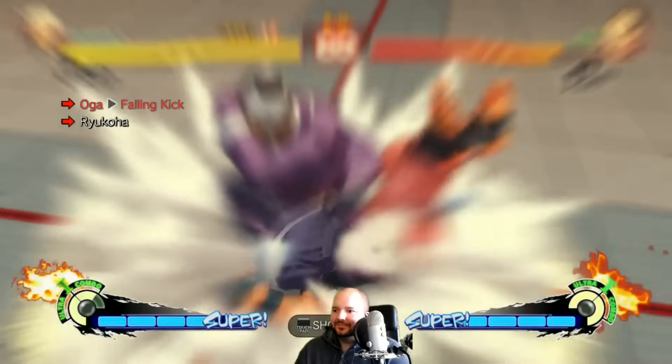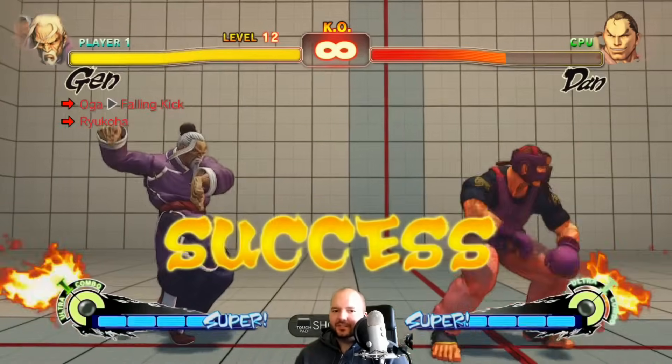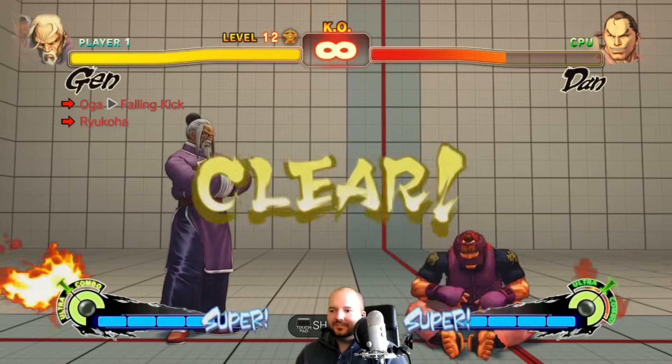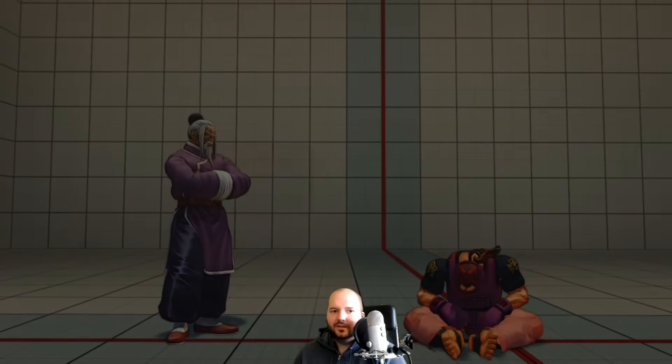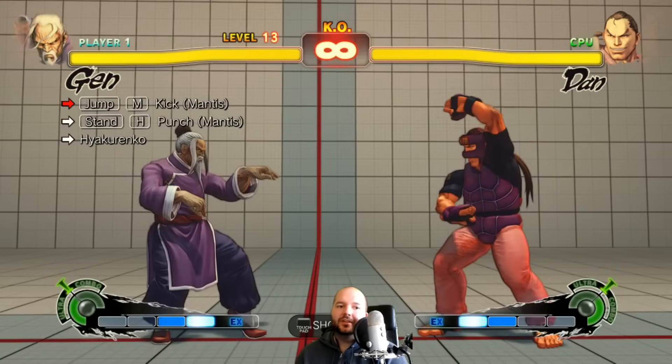There we go — and you cannot dodge what you cannot see. Mantis jump, medium, heavy punch, 100 hand slap.